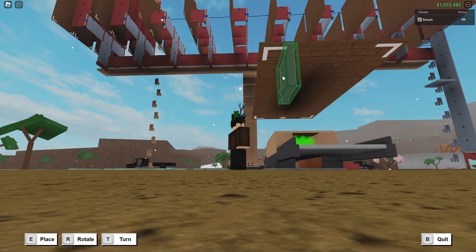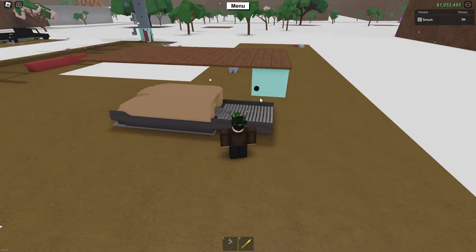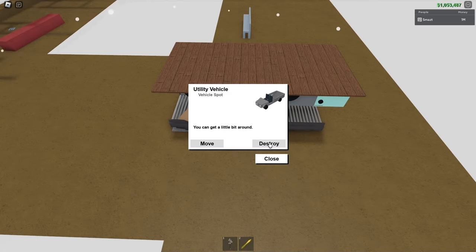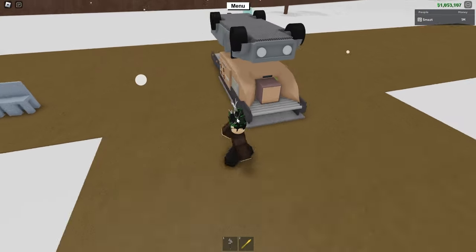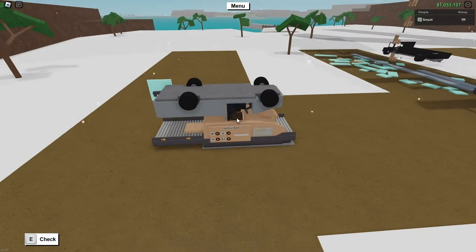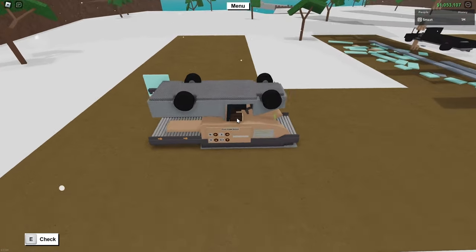This door will lock your truck in place, preventing it from falling on the saw mill. Next, spawn the truck and delete the spawn pad. To test it, find a laggy server and put a piece of wood in the saw mill. Then sit in the driver's seat of the truck — the wood should mill as if there was no lag in the server.